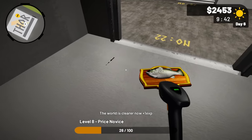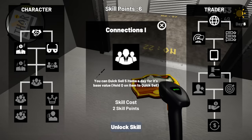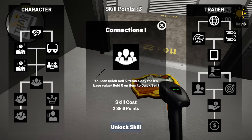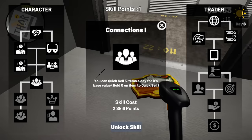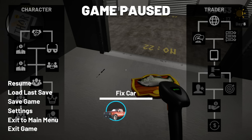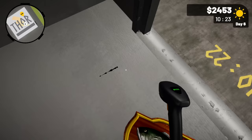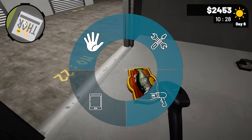There are some skills we can go ahead and unlock. If I go over here, I can get a quick sell. Let me unlock these skills before we head out — that makes haggling a little bit easier. I can't do the connections one yet because I have to unlock the skill before it. Our next unlock will let us quick sell some items, which is nice — some of this stuff isn't worth putting online. I'm really curious about that wand; I wish my scanner could determine its value.